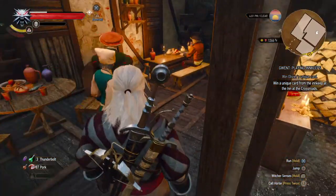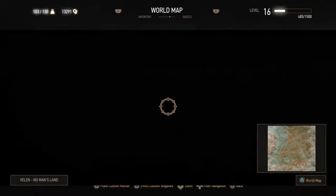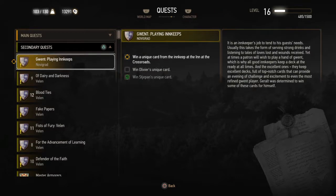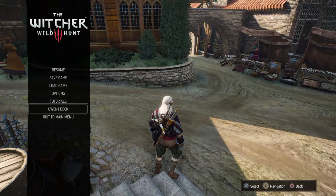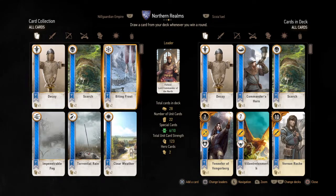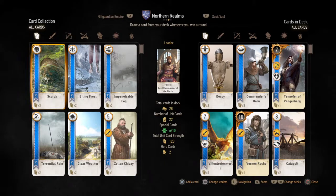That is Stjepan and that is the first one. Now under the quest, we are required to win a unique card from the innkeeper at the Inn at the Crossroads. Our Gwent deck right now is sporting a Scorch card, which I'm not very comfortable with — Scorch kills the strongest card on the battlefield.